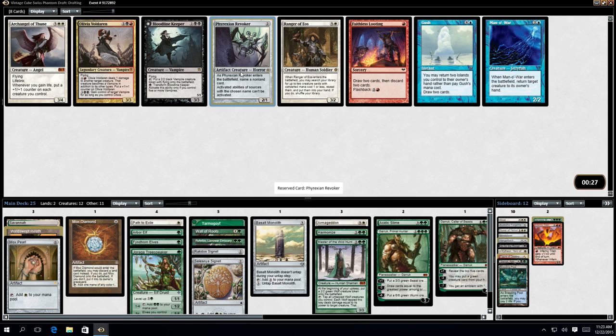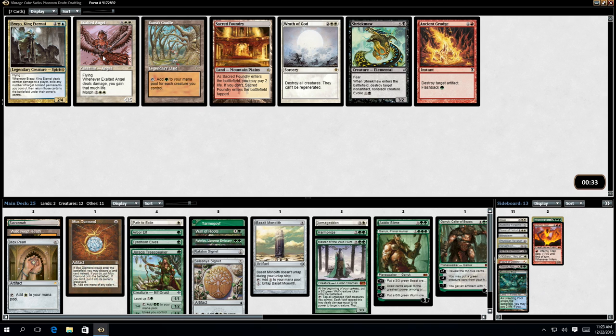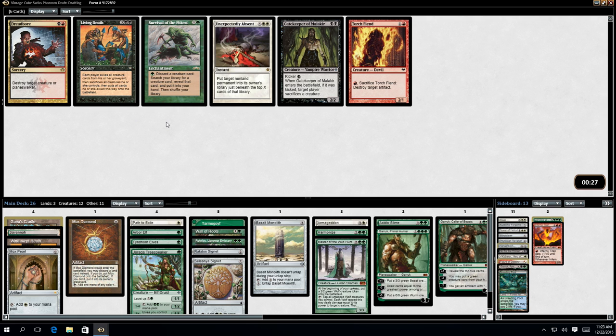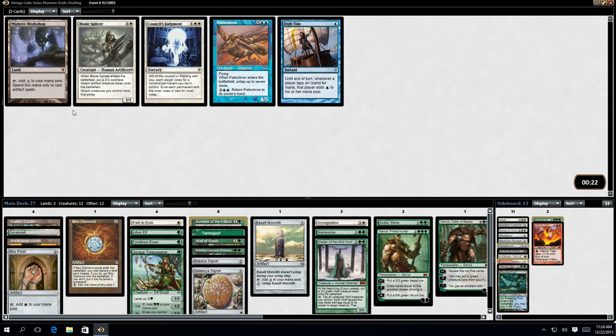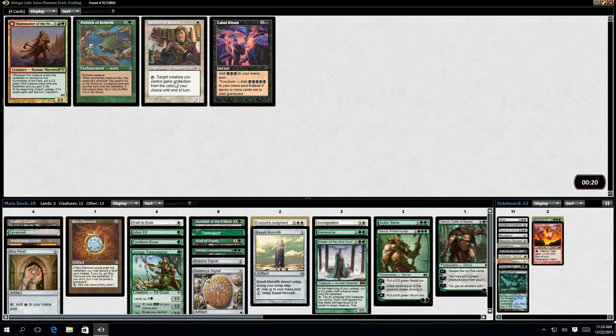Priorities Revoker - you can name things and stop them from happening, so it's good against Planeswalkers, etc. Oh, Gaea's Cradle as well. Obviously someone wants me to... Survival of the Fittest. I've got some Artifacts, so Sword of War and Peace isn't terrible. Actually it's Blade Splicer. Yeah, I've got a bit of a White Splash. Actually, Council's Judgment is going to be better for me - it's for removal, so we'll have that.